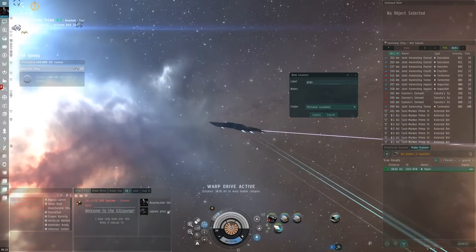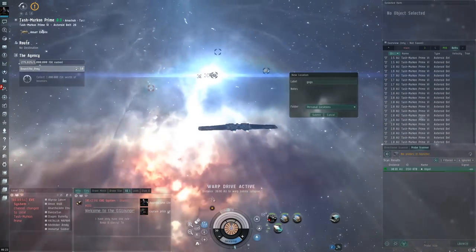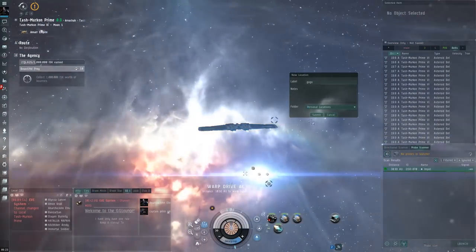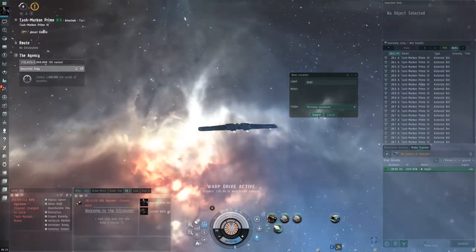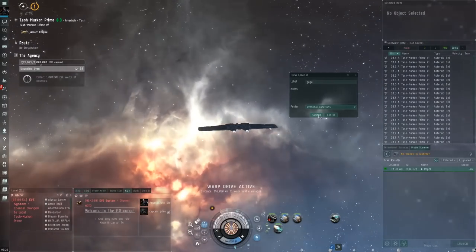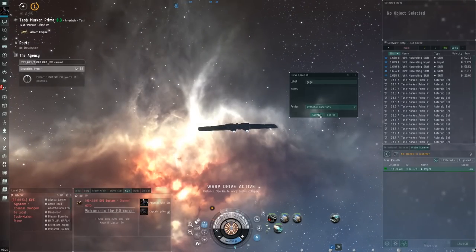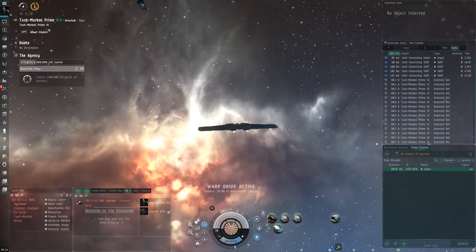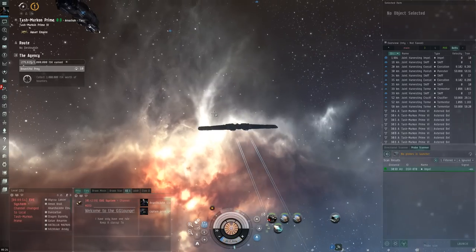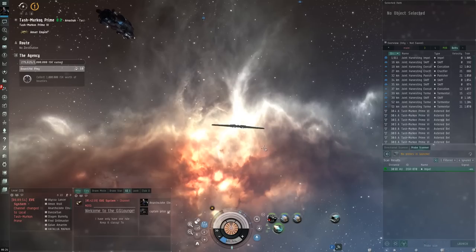This is kind of the tricky part. We're going to have to make a bookmark and watch the distance — try to get it about 500 or 400 off. The timing here is kind of hard. I've messed it up a few times. I don't think I got it. I'm going to have to book it this way.